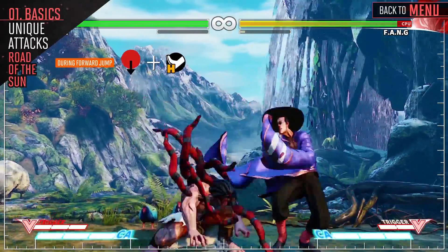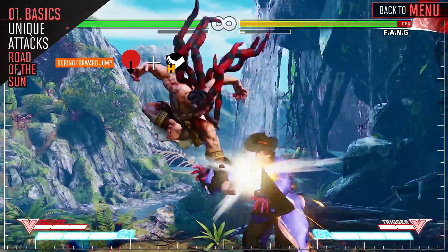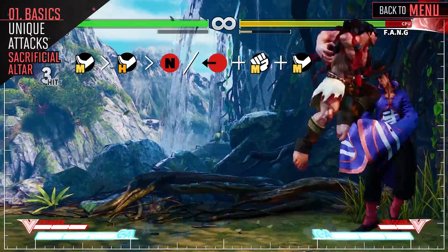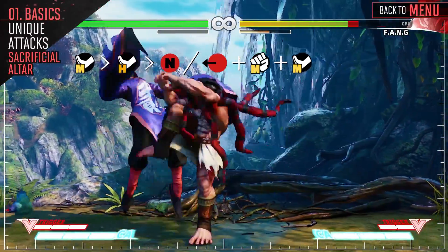Necalli's dive kick — use this in the air to alter your jump arc when jumping in. This will make it more difficult for the opponent to anti-air you. Using this target combo and his V-Skill can net you some good damage, and is easy to perform as there isn't much timing involved.